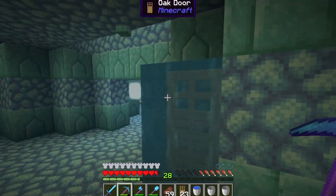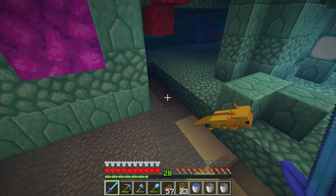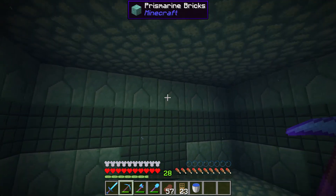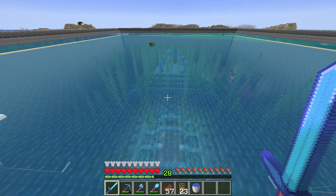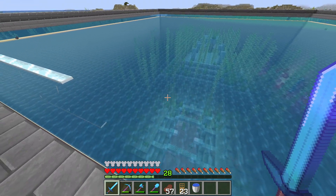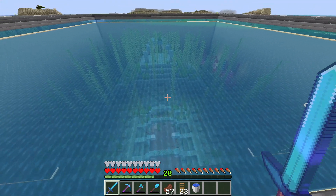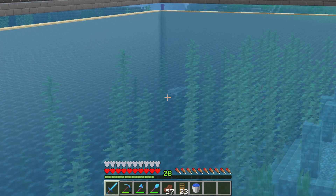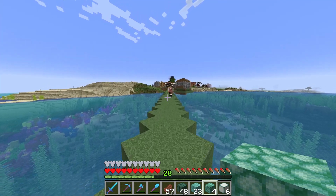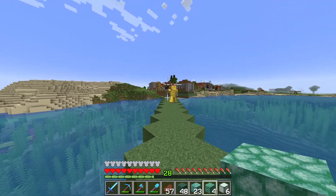I absolutely love how these axolotls are terrorising these guardians — they make me so proud. And here's a sponge room — brilliant. Let's grab all of these out. I think that's pretty much all of the loot that we're going to require from the monument, at least at the moment. Well, I would certainly say that's been a roaring success. We have the prismarine that we came here for in the first place, so I suppose that's all that really matters. And these idiots can now start upgrading their huts to level 4, and eventually to level 5, depending on what is going to be required.